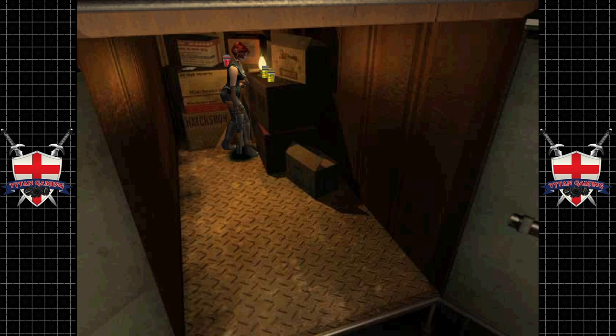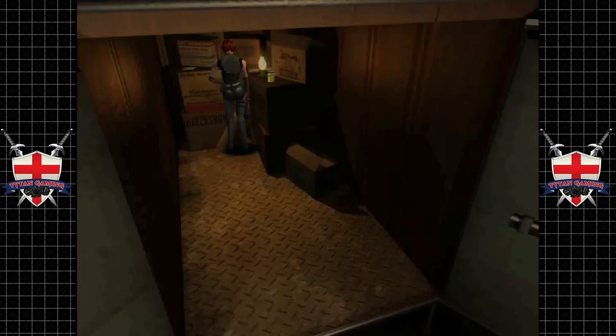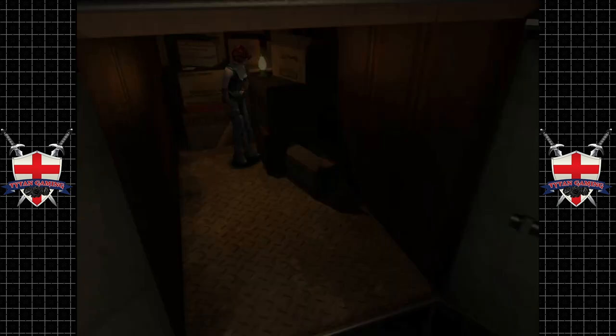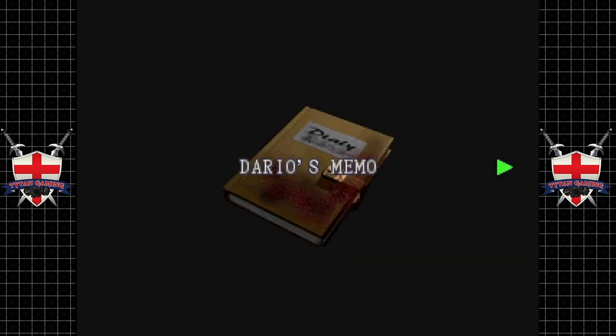We've got some more powders — this is excellent. Let's grab these little gifts up. Hopefully we can finally make some of that good stuff. Four wonderful powders — that's definitely worth coming back for.